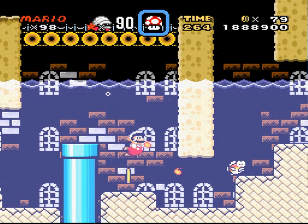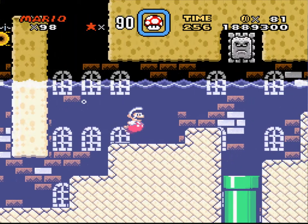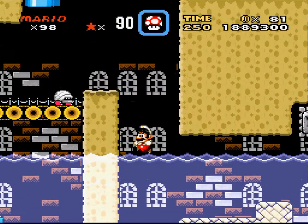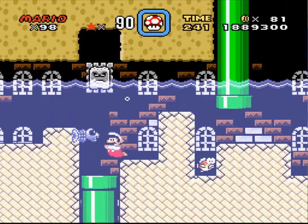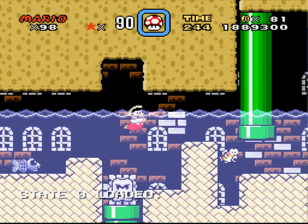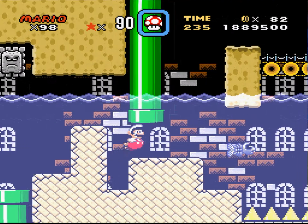Let's see if we can go down this pipe. Nope. Whoa there, fishy. I could go up here — maybe I could not. Nope. I wonder if I can go in that pipe that thwomp seems to be guarding. No, I cannot. So we're not gonna do that — I was just testing that theory out and it did not work.